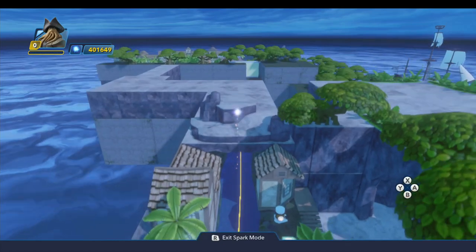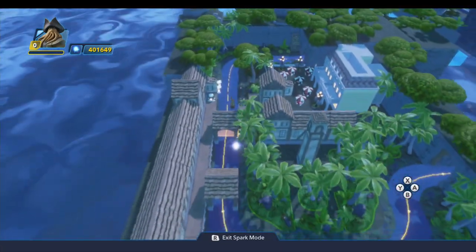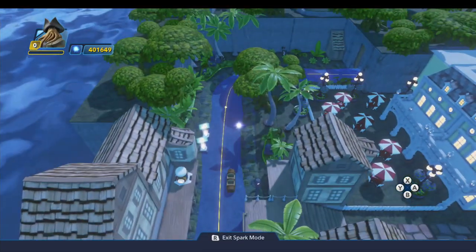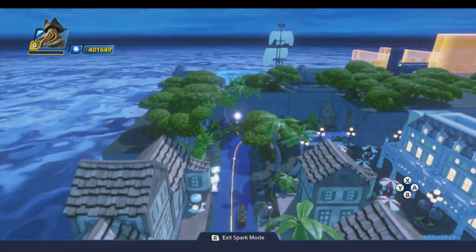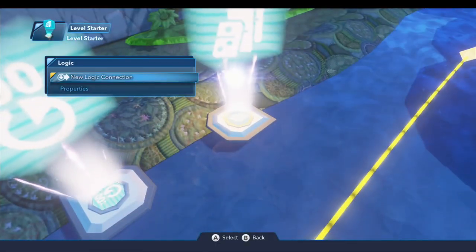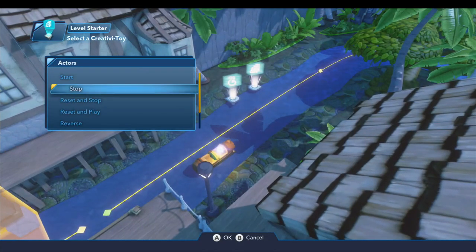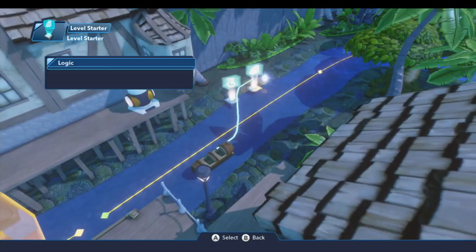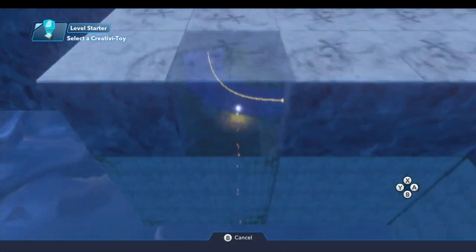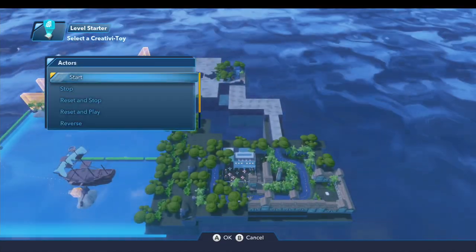Now a few things we need to do to clean up. I've noticed sometimes when I load the toy box that the splash mountain cars are nowhere to be found — they're not at the start and not at their ending point. That's why we have the level starter. On the level starter, do a new logic connection on catalyze — do a reset and stop on both cars, so the ride is set up correctly right away when you come into the toy box.